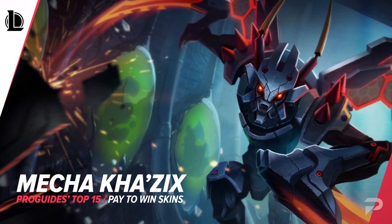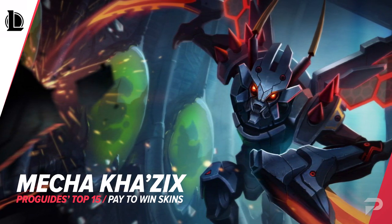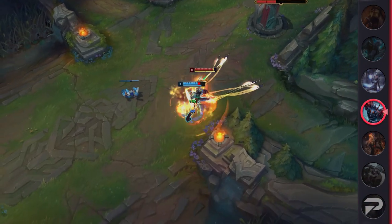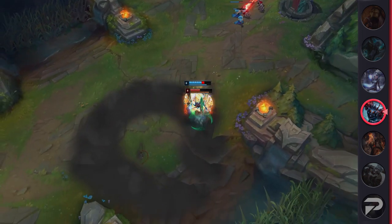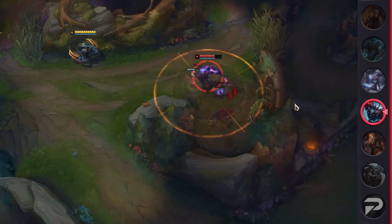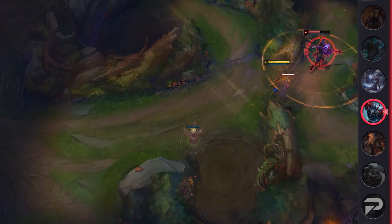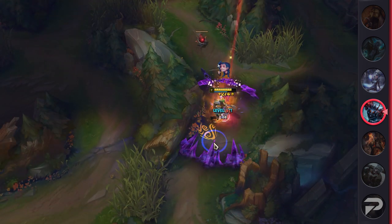Next up on our list we've got Mecha Kha'Zix, which is a pay to win skin for a single reason. With this skin you get a decently loud audio and visual effect on isolated targets — not a single one of Kha'Zix's other skins does it quite like this one. While you're prowling around, if a champion crosses your screen for even half a second you'll hear it before you see it. Plus if you're unsure if a champion is isolated or not, the sound plus the target indicator on them will make it very easy to notice. On top of this, Riot gave this old skin chromas so you can customize it to fit your favorite color scheme.